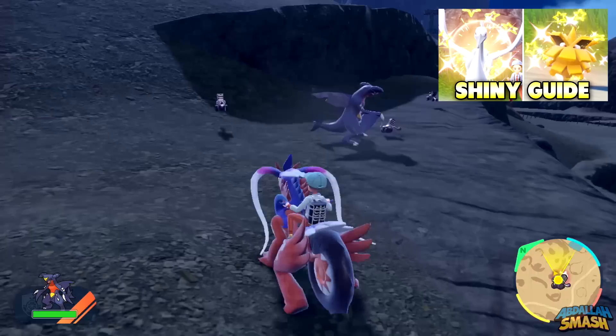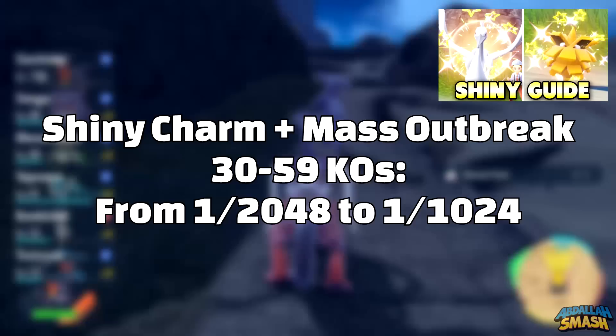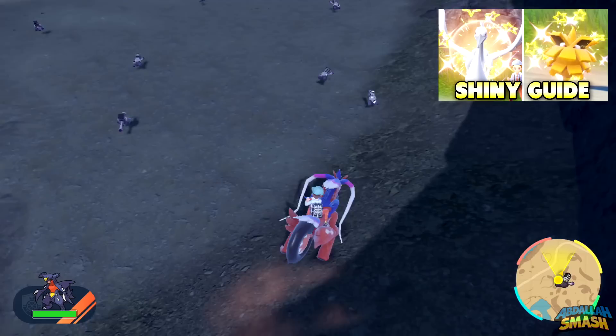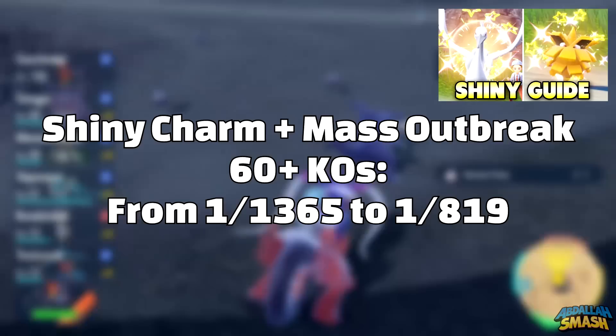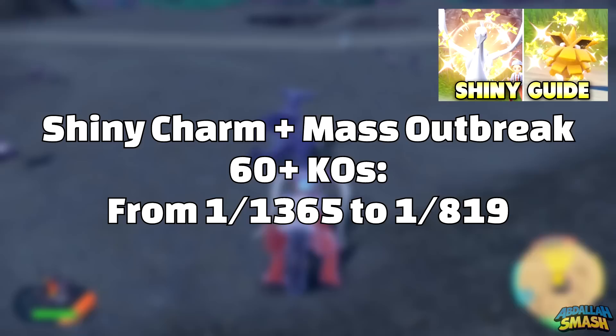Now that you have the shiny charm, it's time to head on over to mass outbreaks. After clearing 30 Pokemon in a mass outbreak with the shiny charm, your shiny odds boost will improve from 1 in 2048 to 1 in 1024. Taking that a step further and continuing to clear out even more Pokemon, after you clear out 60 Pokemon with the shiny charm, your shiny odds boost will improve from 1 in 1365 to 1 in 819.